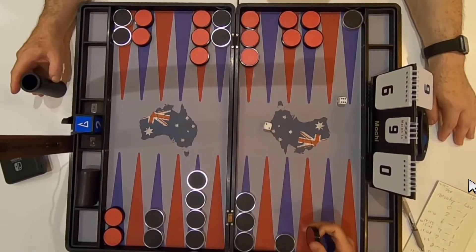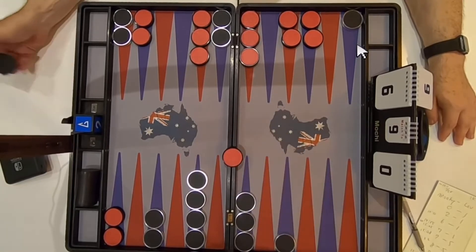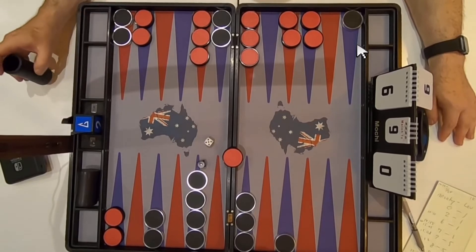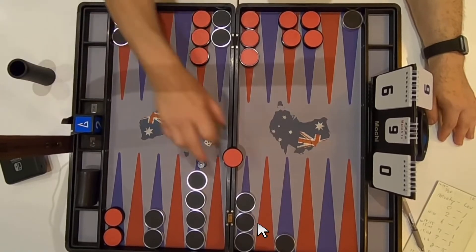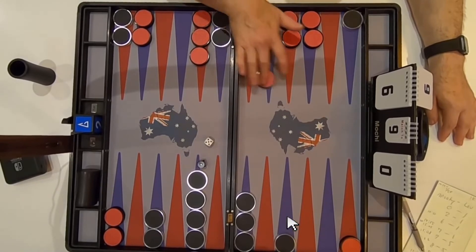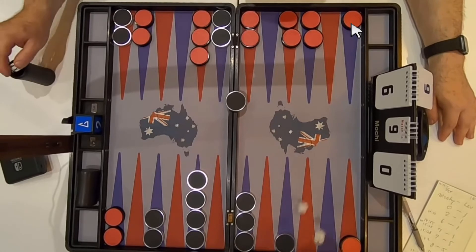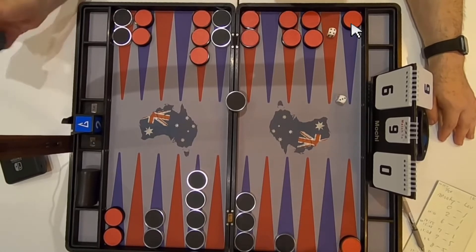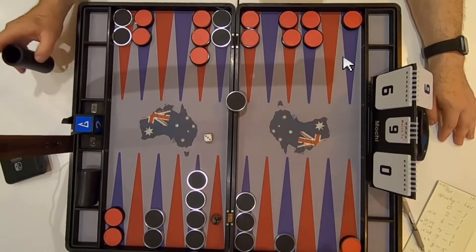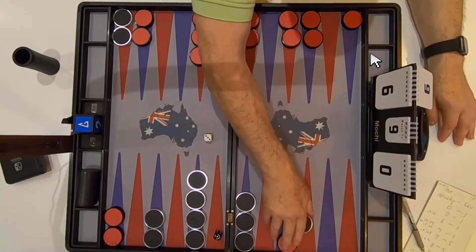Does he want to do this move, moving this a six? Yes, he does. Now that gives Sam the chance of capturing one of these pieces, but unfortunately Sam did not roll a four. He rolled a five and a one, and he did capture Mochi's other piece that was in the inner board. Mochi rolled a three and four, which he cannot use to get out because of Sam's position placement right here.